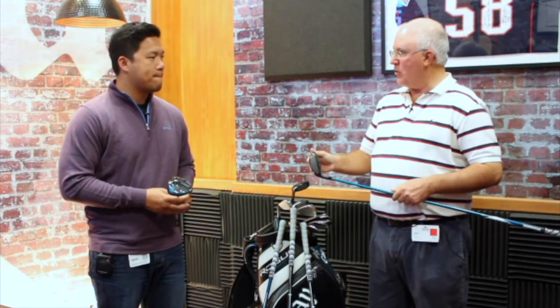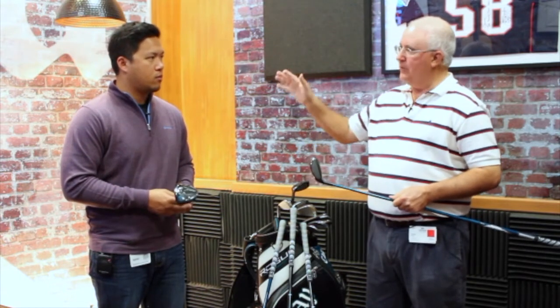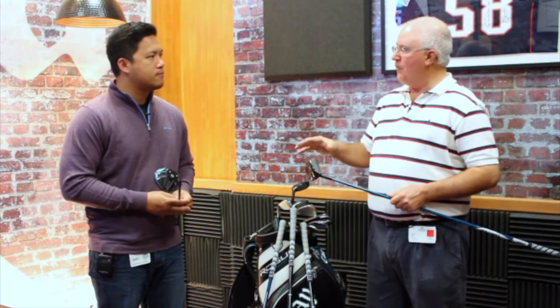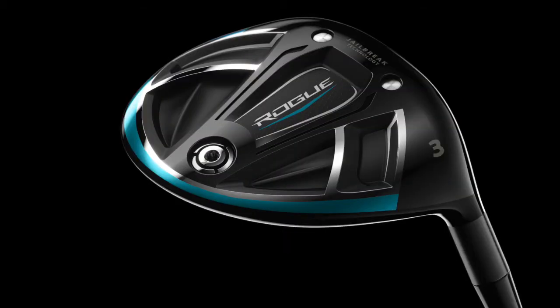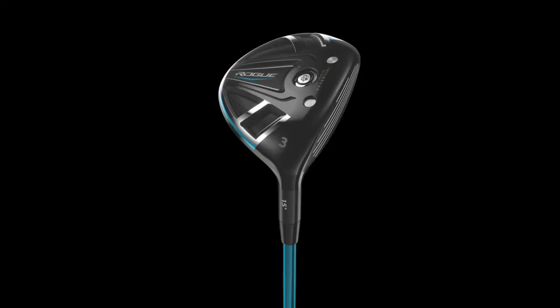You still have the carbon crown, which is going to help get that CG low and deep so players can elevate the ball off the turf. From a profile standpoint, the standard is a little bit bigger, more forgiving, shallower — helping players get the ball in the air. The sub-zero has a little bit deeper face, more compact, for that player who wants to work the ball.